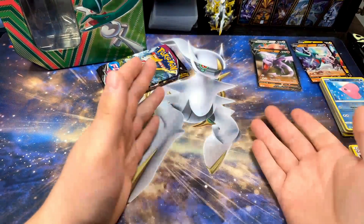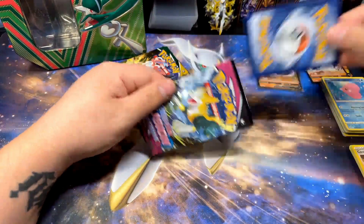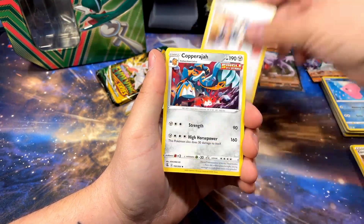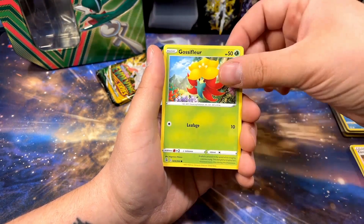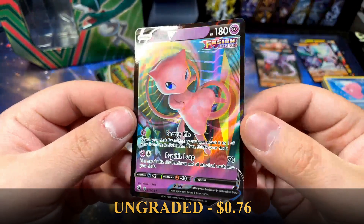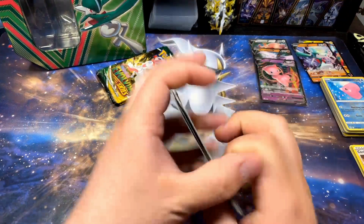All right, two hits out of seven packs — not bad. Fusion Strike quality control on these cards is not great. The energies always seem bigger than the rest of the cards and you can feel them when you're holding the pack — lots of nicks and scrapes and bruises. But then — Deoxys and Mew! Let's go, Fusion Strike! Me and Fusion Strike are on the mend. This Mew VMAX is awesome — I think this is a card I have not pulled yet. I love Mew, very cool.